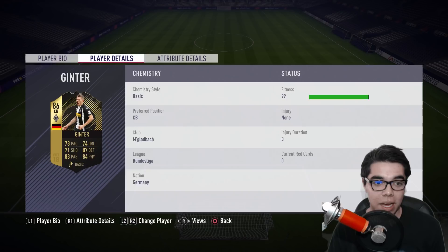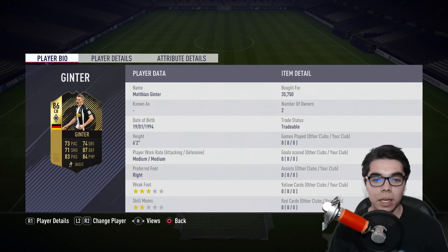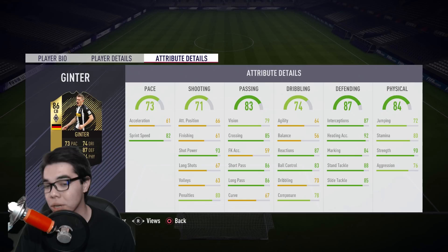It's Matthias Ginter. Look at those face card stats — he's got 70 on everything, including shooting. Former Borussia Dortmund player, that makes me happy that he's great now. He's 6'2", so he's got good height. He's got medium-medium work rates, which isn't incredible but it's good. He's got a three-star weak foot, which matters for center backs. Looking at these more intricate stats, look at that passing: 86-86. That's really, really good. That's like Bonucci-esque.